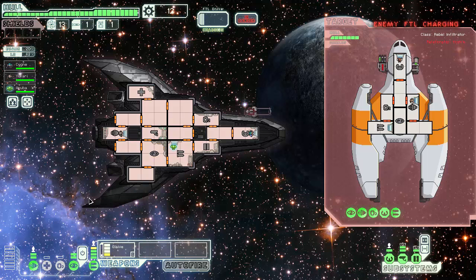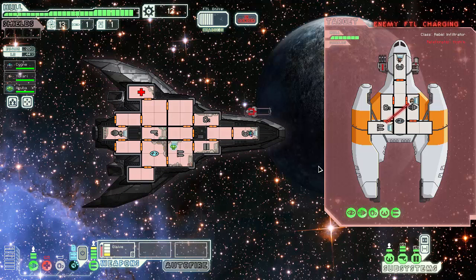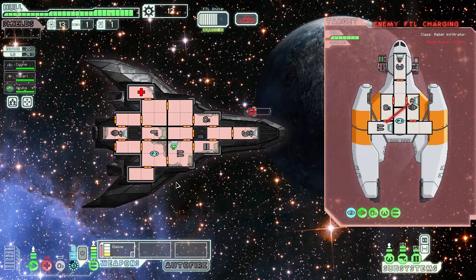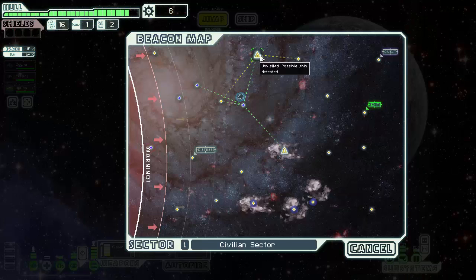Their cloaking is a bit of a problem. 80% evasion. If the Glaive Beam gets to fire, they're not gonna be dead. Maybe they'll fire at the same time with a cloak - nope. There's a good chance these dudes are gonna get away. Small bomb.